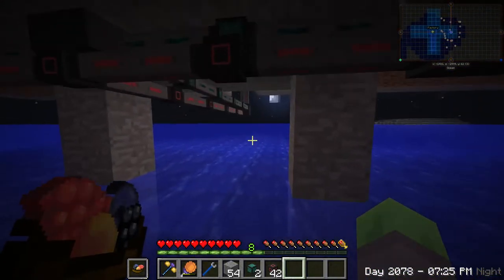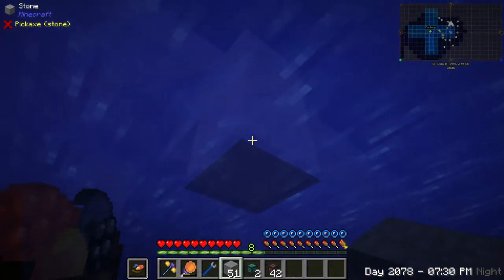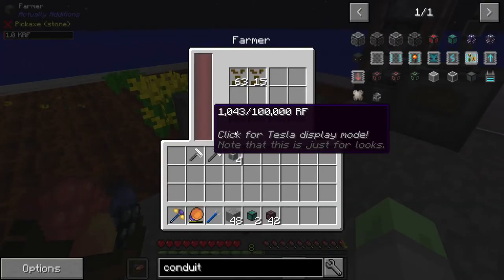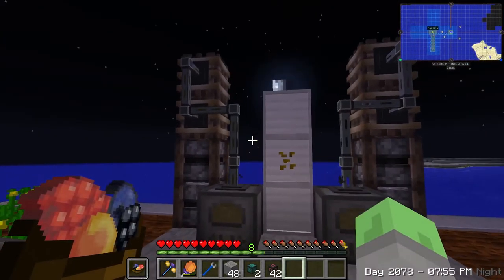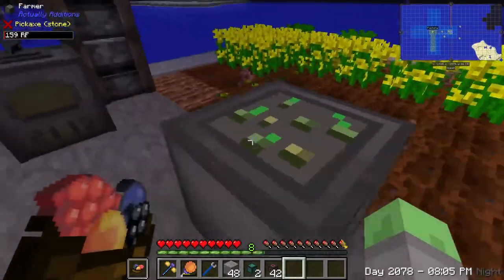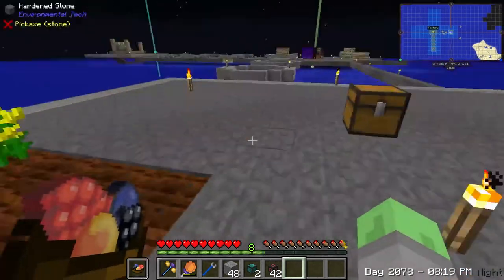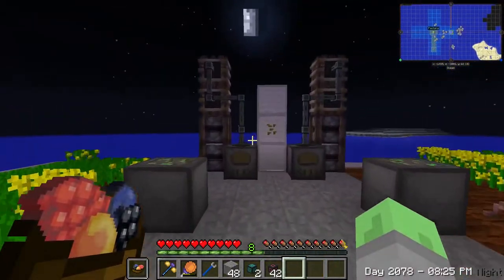The only way we'll be able to figure out if this is actually working or not is by climbing back up there. It looks like everything is working — this is going to end up generating power for us. This is putting oil into here, which is exactly what we want. We don't want canola oil going into here. It's oil, which is great. Eventually we'll start using these seeds to empower the canola oil and upgrade our power that way.